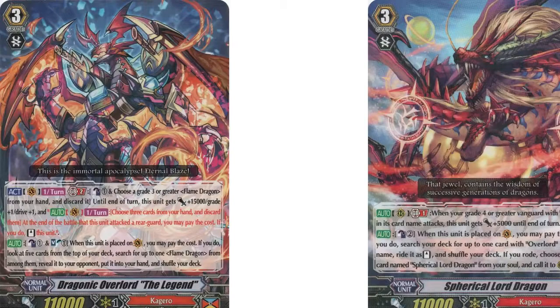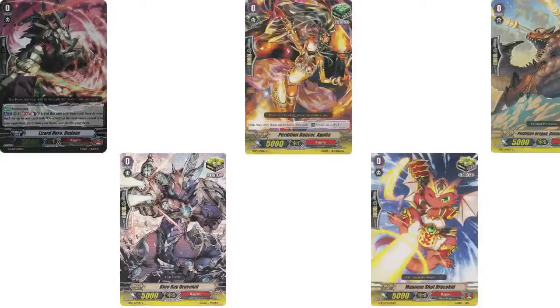For grade 4, we're running 4 of the Legend because this is the Legend deck. His Gen Break 2 skill is counterblast 1, discard a grade 3 Flame Dragon — he gets 15,000 power, grade plus 1, drive plus 1, and after he attacks your rearguard, you discard 3 and re-stand him, so you get 6 drive checks — pretty strong. The ability's okay; it's not as good as everyone thought it was, but I'll admit it's not as bad as I thought either. His on-ride skill is counterblast 1, soul blast 1 — when you ride him, check your top 5 for Flame Dragon and add it to your hand. You have essentially all your triggers and your stride enabler as targets.